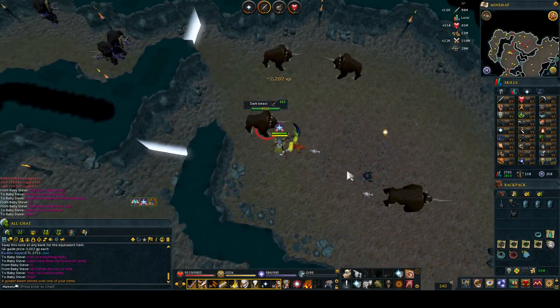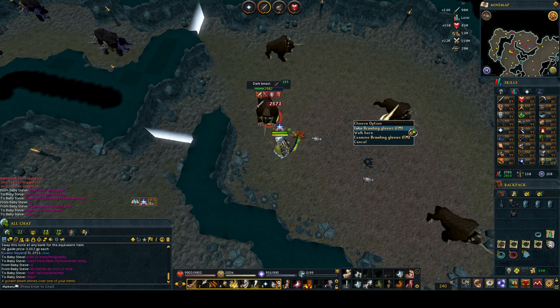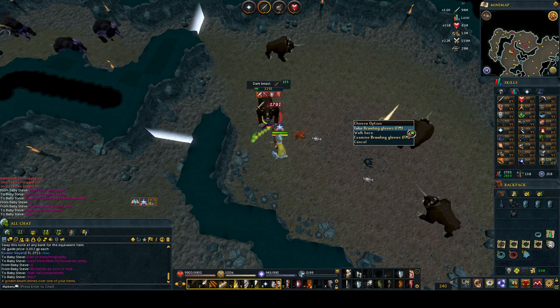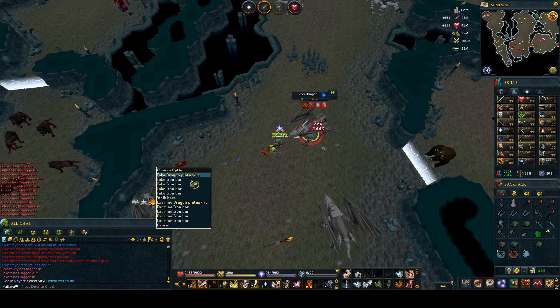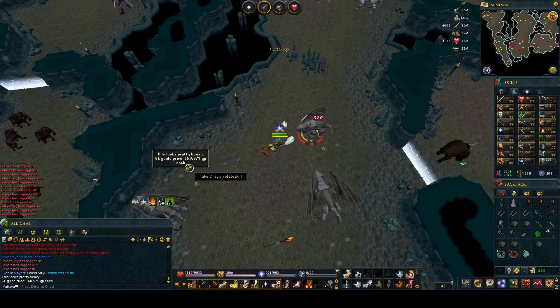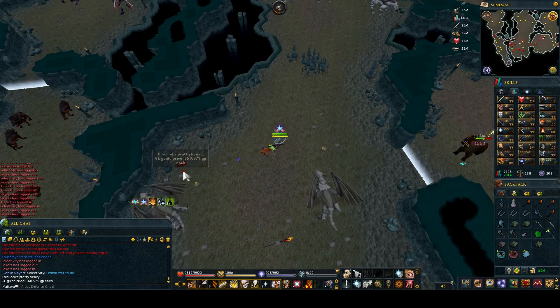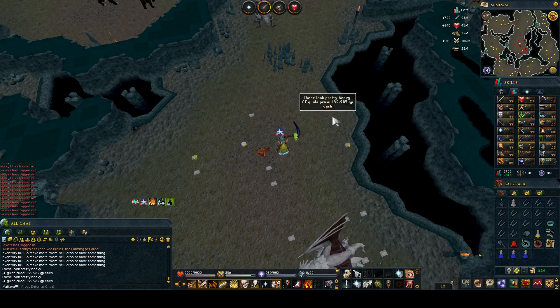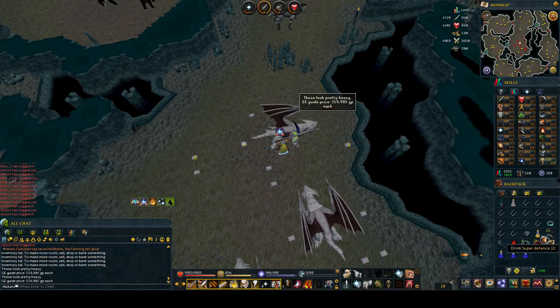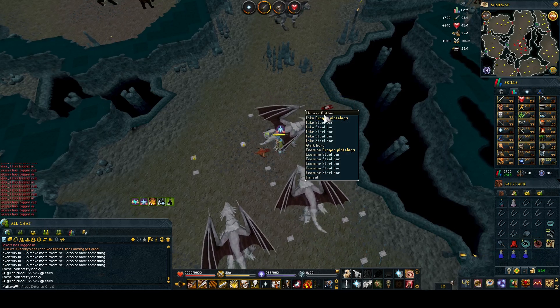Then it was back to Dark Beasts and I got Brawling Gloves for Firemaking — the first pair of Brawling Gloves seen drop in this Slayer series, so that's a good item to start adding to the loot tab. Next up was Iron Dragons, where I got a Dragon Plate Skirt drop for about 170k. Then I got a Steel Dragon task and got a Dragon Plate Leg drop — same amount of money but just the legs instead of the skirt. A weird coincidence but awesome either way.